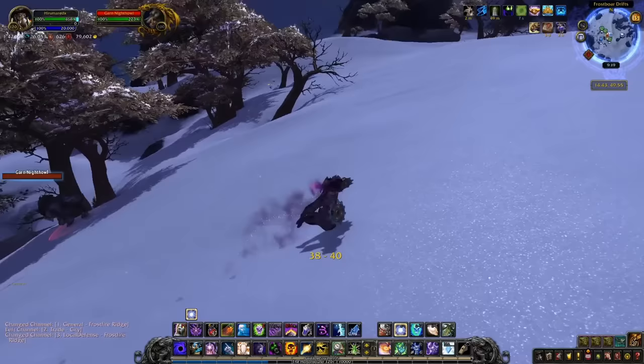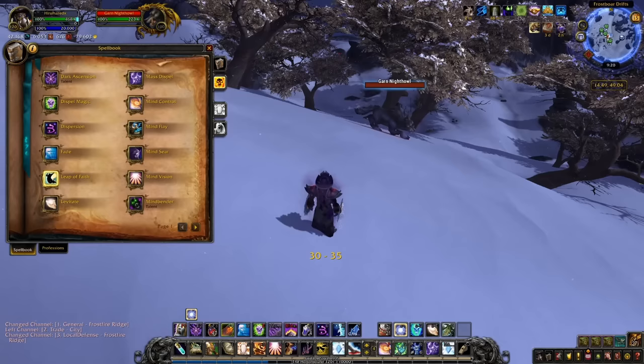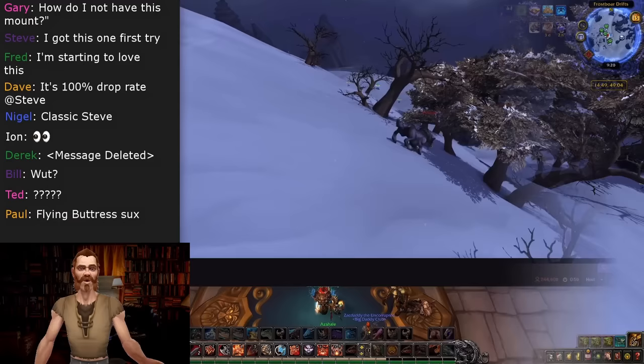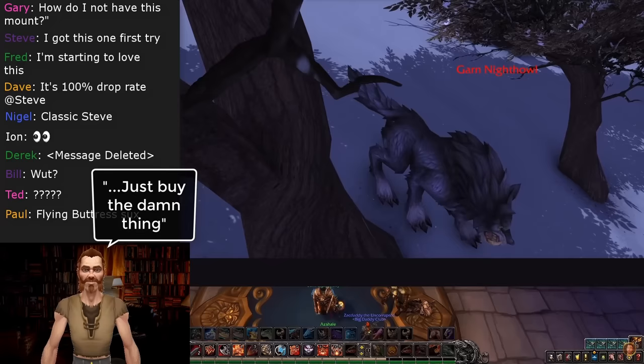Your mileage getting it the old-fashioned way may vary — on one server I went to the spawn and was being camped, then hopped to another server where no one was there and the NPC was available immediately. I was even able to grab the kill and loot to sell on the auction house despite already having the mount. Out of all the rare mobs in Draenor that drop mounts, Garn Nighthowl is the easiest to obtain, especially since it can be bought and sold on the auction house so cheaply.